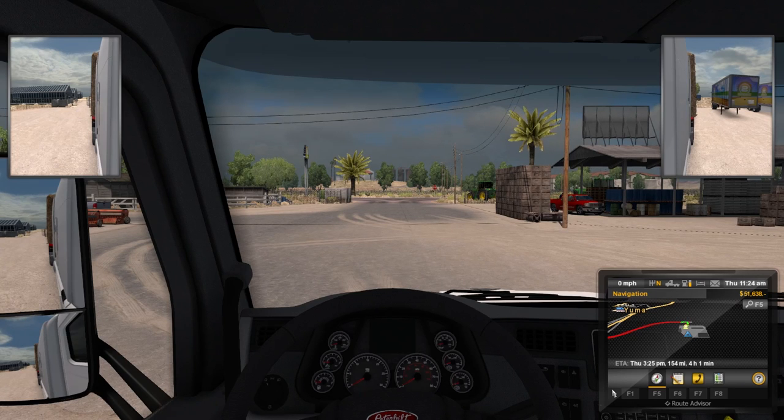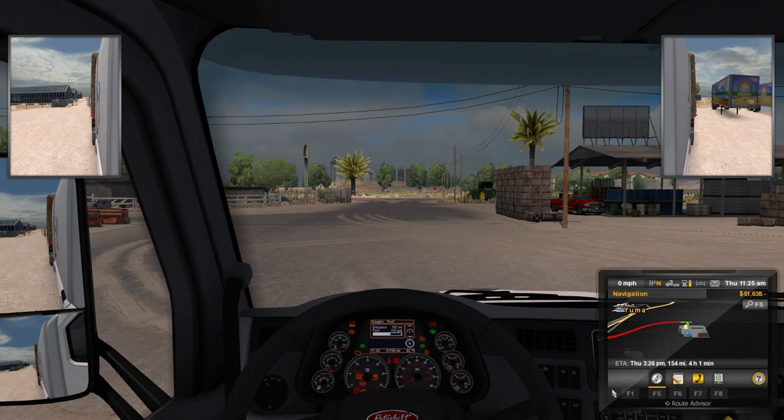What's up everybody, DK Dave here and welcome back to American Truck Simulator. Today we are delivering — I don't remember off the top of my head — it was like 20,000 pounds of hay. We're going from Yuma, Arizona to Phoenix. I chose a shorter one just because I want to wait till I own my own truck before I do a really long distant one. Anyway, I think I can talk and drive.